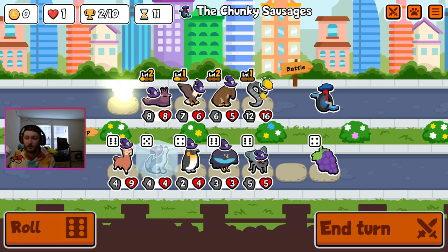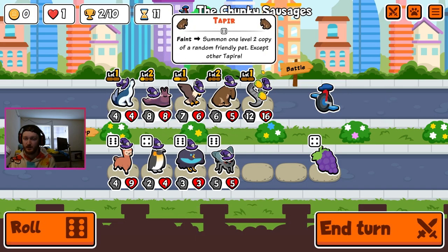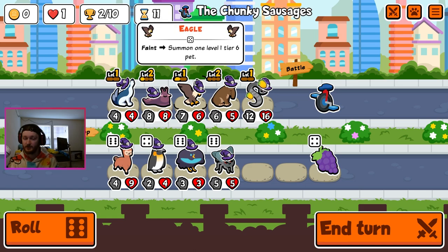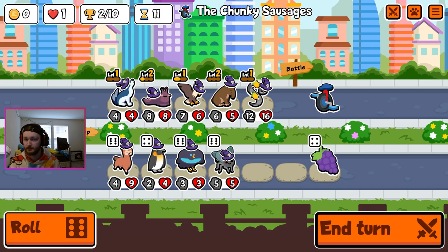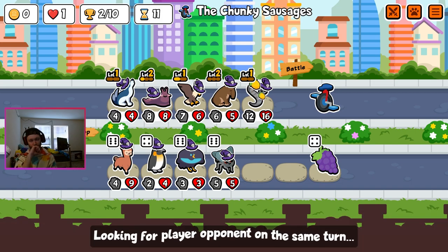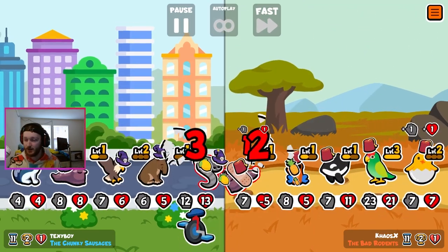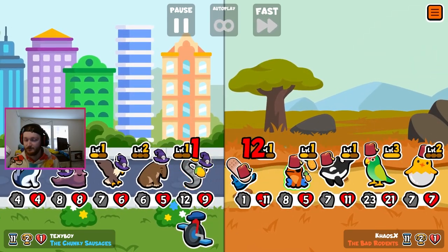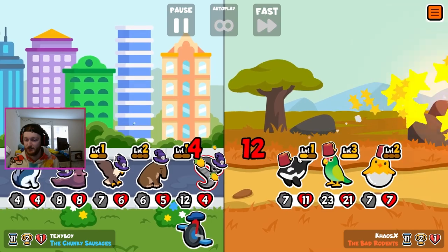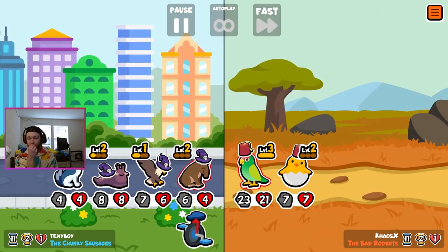I think we gotta roll it like this, and the tapir summoning any of these as a level two is kind of awesome. Then we replace the leech - I really don't know, maybe the leech just stays for a little bit, because he's kind of useful. Unless we get something really good - the leech kind of ran through their whole squad.